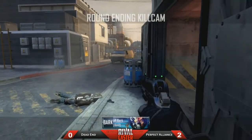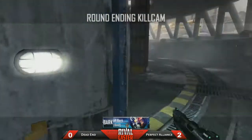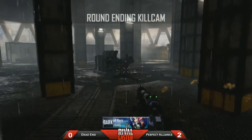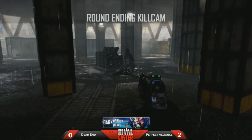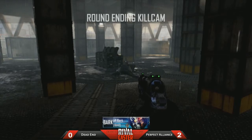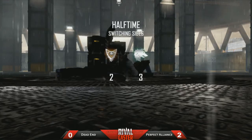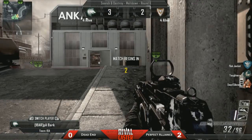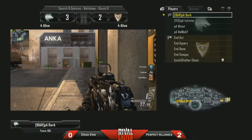Great 1v2 clutch and an even better 2v3 clutch there for Perfect Alliance. It's 3-2 now in favour of Perfect Alliance — a back-and-forth search match. These matches have been close, but it's been Perfect Alliance taking every single map. It reminds me — I'm not going to compare them to Impact, but Impact does the same thing. They may not blow teams out, but they always seem to win. And that's happening for Perfect Alliance right now.